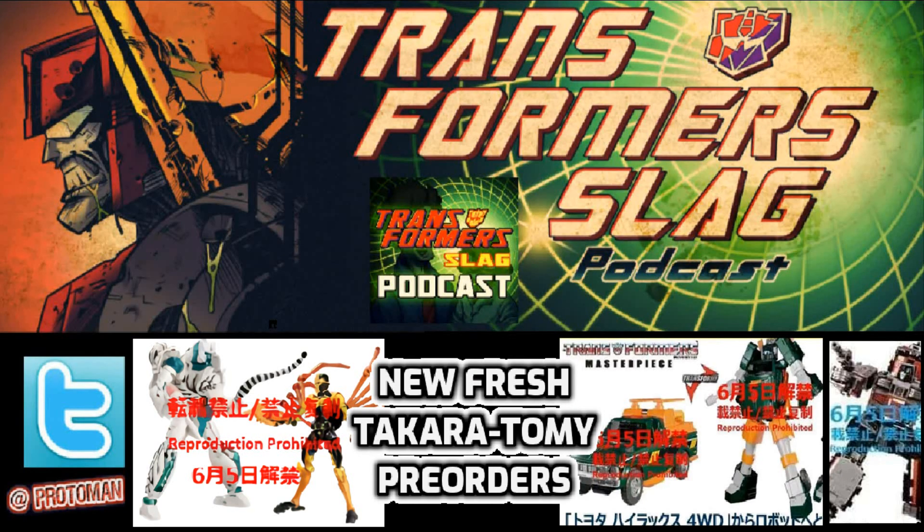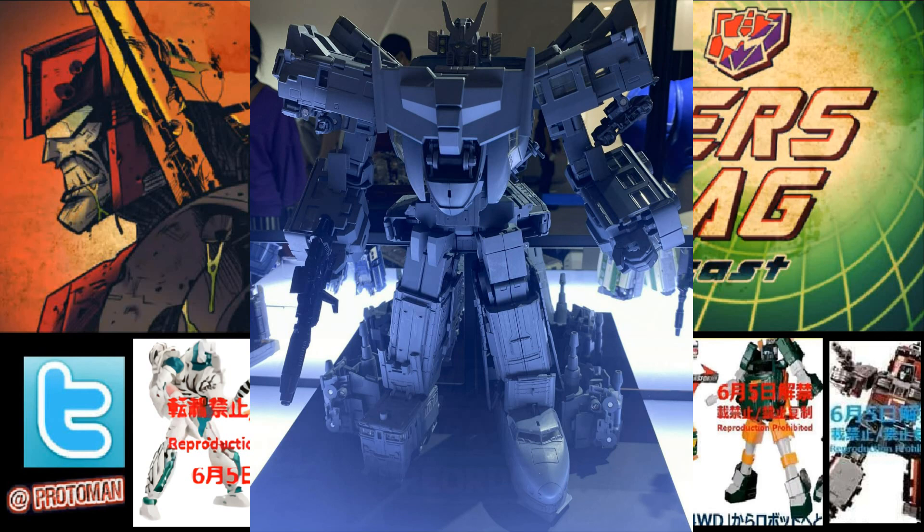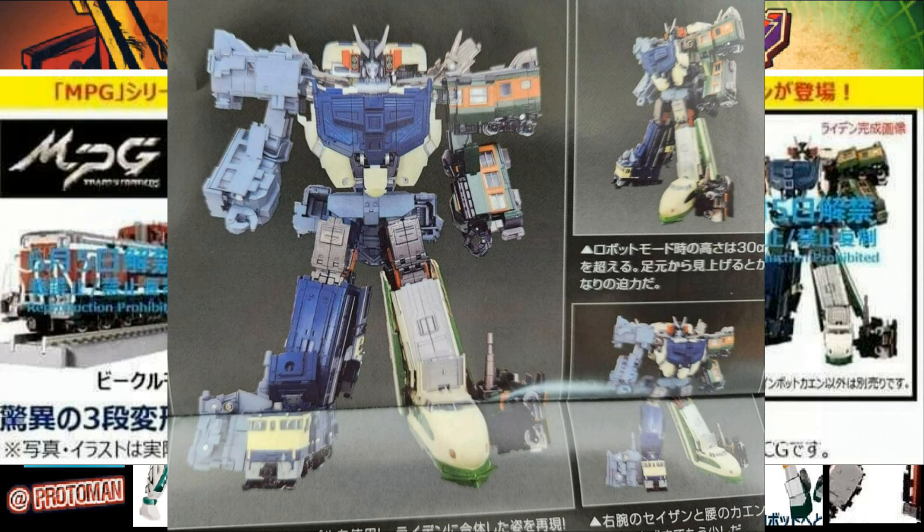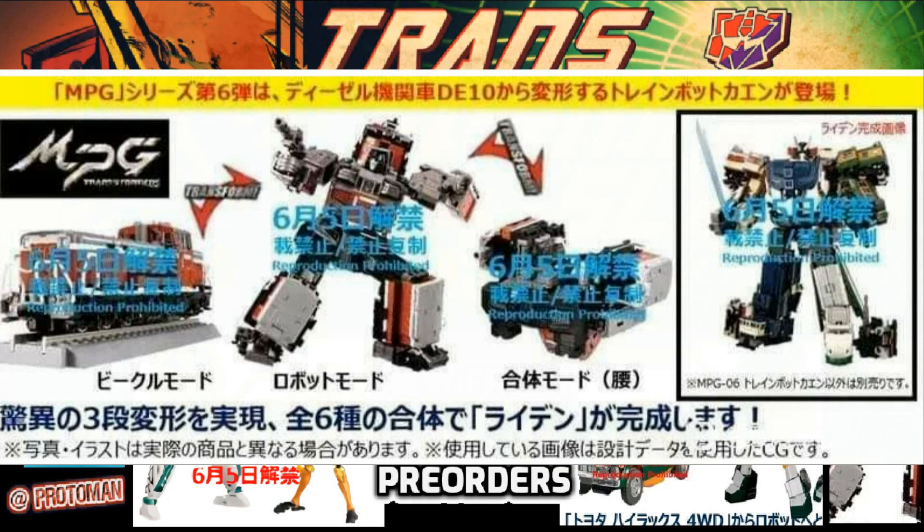The last one we're covering is MPG 06 Kaen — the final member of Raiden and a key one too, because he literally makes up the lower torso. If you've been collecting the MPGs up to this point, you weren't even able to have a half-assembled team waiting because he's the centerpiece keeping it all together. He's here now — a DE-10 diesel locomotive — and just like Hoist, he'll be going up for pre-order on June 5th. He has the typical accessories: the gun, train track pieces, and he'll combine.